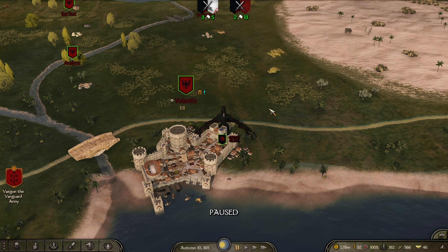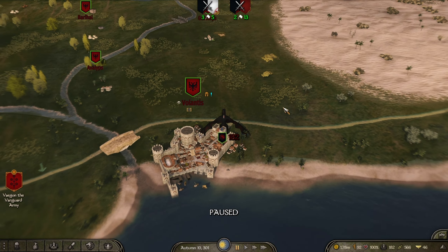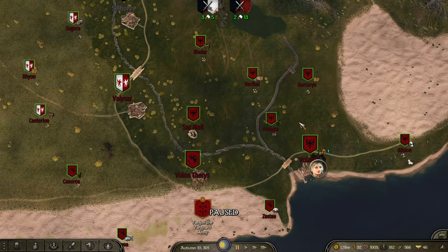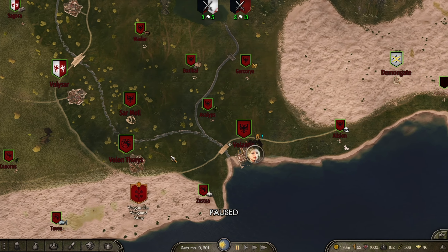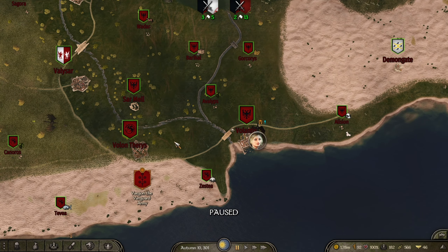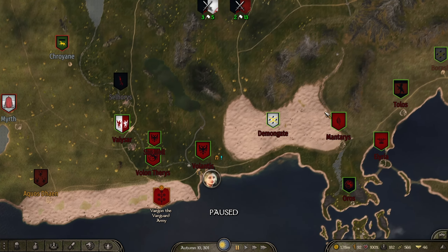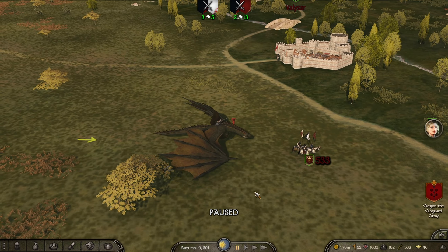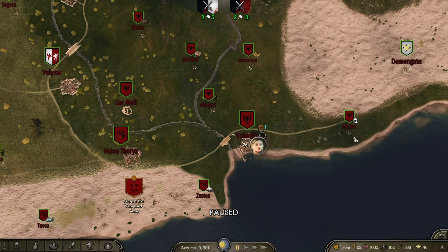Yo, what is happening guys, it's Squiz and welcome to part 6 of the Daenerys Targaryen playthrough. In the last episode we had taken Volantis over completely, we hired Aegon Targaryen as well, so we've got both Targaryens in this playthrough now, and I gave him a dragon because he is a Targaryen, he needs a dragon.